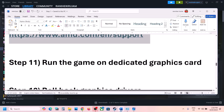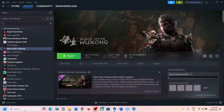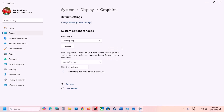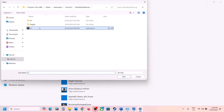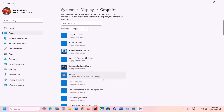The next step is to run the game on the dedicated graphics card. Type 'Graphics Settings' in the Windows search box, go to Graphics Settings, click Browse, navigate to the game installation folder, select the game exe file, and click Add.